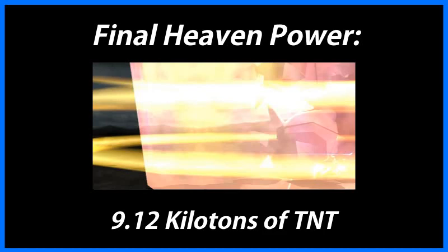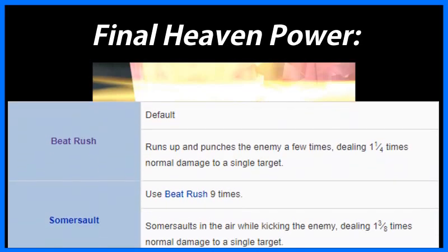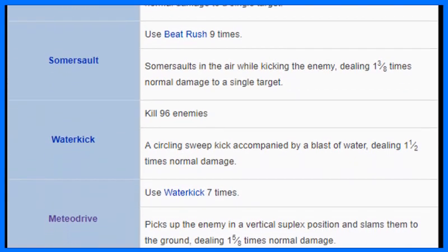But we're still not done. Unlike other Final Fantasy VII characters, Tifa doesn't just use one limit break at a time — she uses all seven in a row. So you get hit with Meteor Strike, Final Heaven, and five other limit breaks back to back to back.